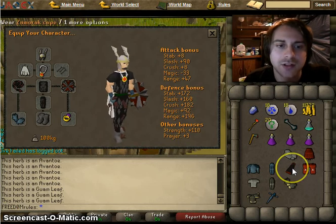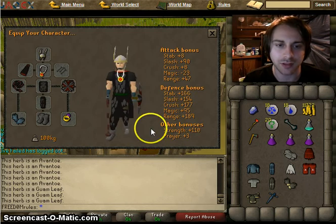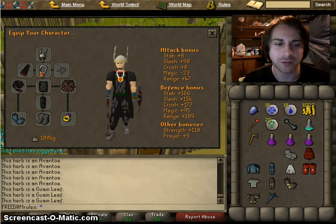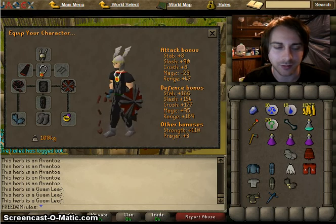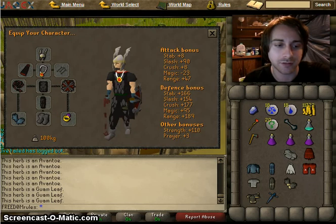I forgot to mention, the god cape gets the highest magic defense bonus in the game, except maybe the fire cape. But for the fire cape, I would recommend doing an extreme cost-benefit analysis on that — unless you're absolutely confident you can just walk in there and get a fire cape.